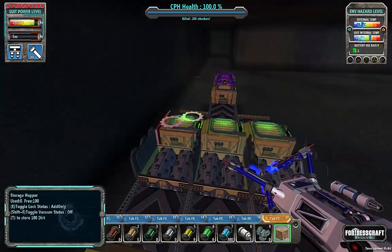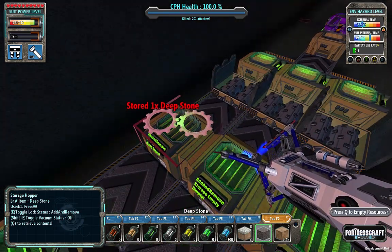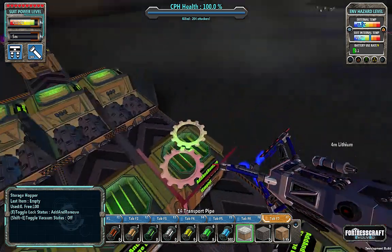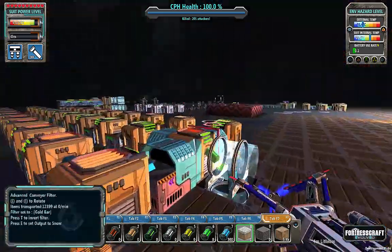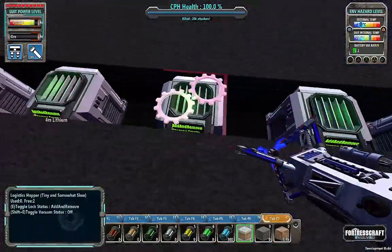I've got some stuff I can get rid of here. Snow is taking up space, deep stone is taking up space. It's not much, but it clears out the inventory. Pretty much need everything else. I will clear that out with a BFL.